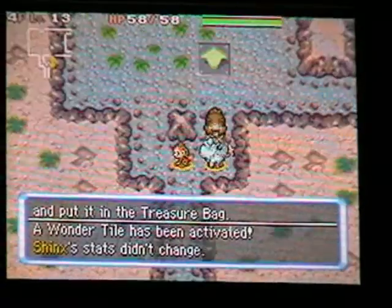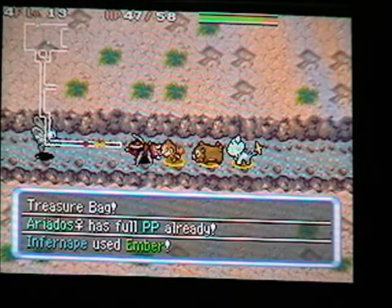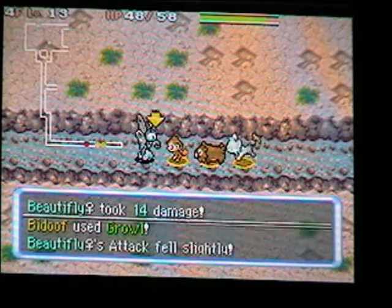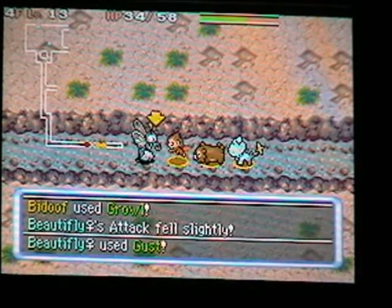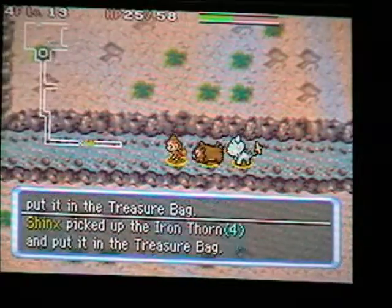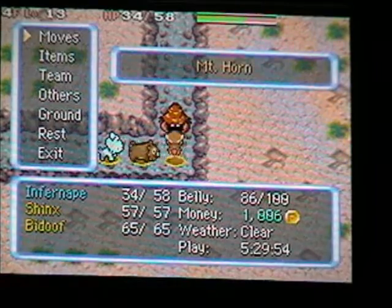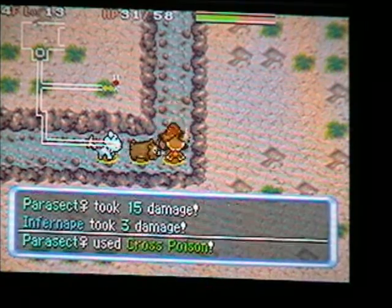Max Elixir — I can use that. Their regular attacks aren't that devastating — and it ate the Max Elixir that I just got and still don't need. B-Doof! He's a temporary team member so he can't pick up items for you. Stop hurting me. You can use some items when you're paralyzed though, like throwing items.